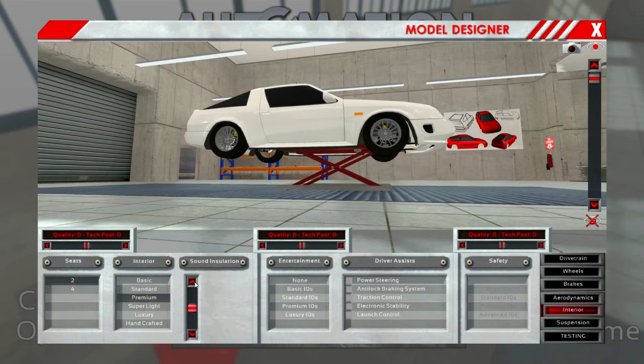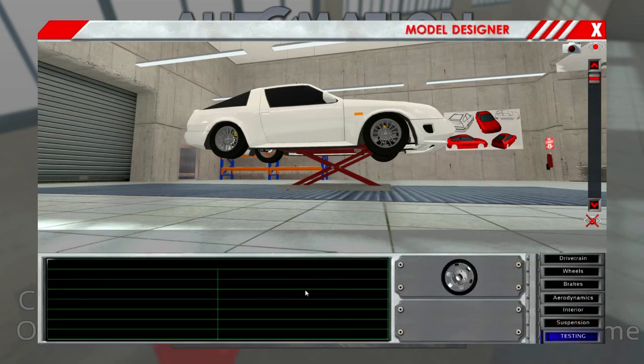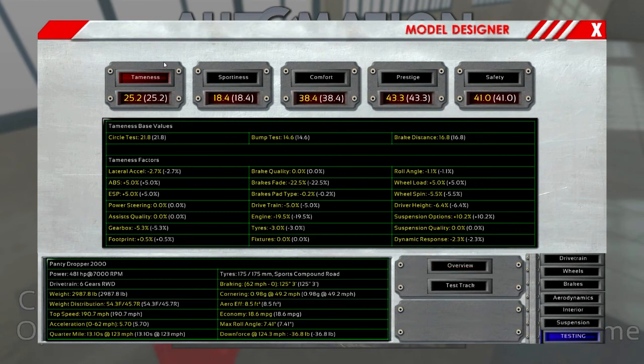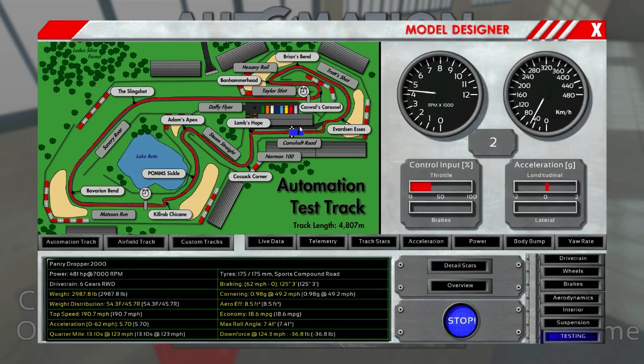It really did add a lot though. Premium. We do want power steering, yeah, we want to get all that. Safety - advanced. Okay. Now testing - alright here we go. Detail stats - what is this? Okay, it's pretty safe, liking it so far. Test track - this is what we want to see. Start. There she goes - look at that! This is pretty neat, and you can download tracks that other people have made too, you can make your own custom tracks, but I haven't done that yet.